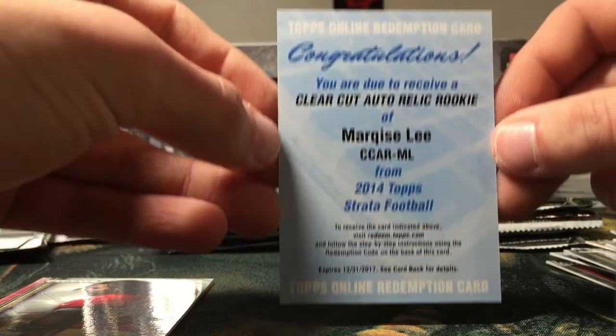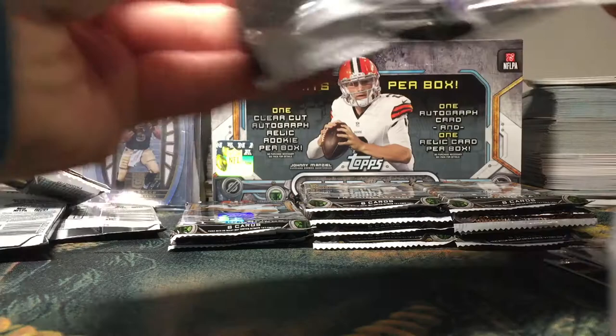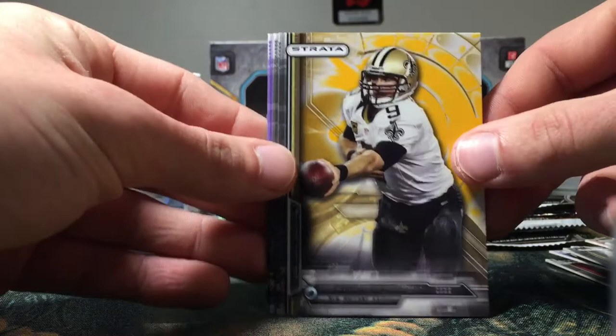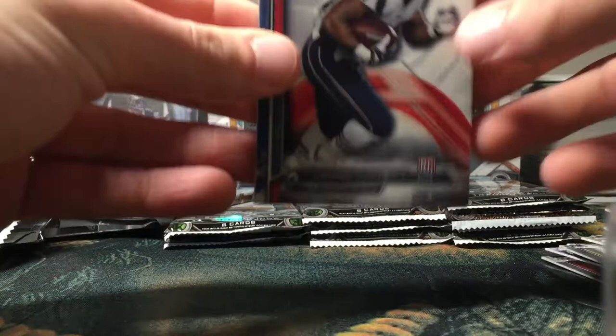Not too happy about the redemption, but that's okay — it's been a long time since I pulled one, so I guess I was due. Trey Millard rookie and a Trent Murphy rookie. Larry Fitzgerald, Steven Jackson, Noshan Moreno, a gold parallel of Drew Brees, Robert Heron rookie, and a Scott Christian rookie. This is a very, very thick relic coming up.